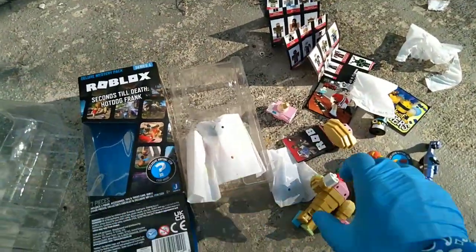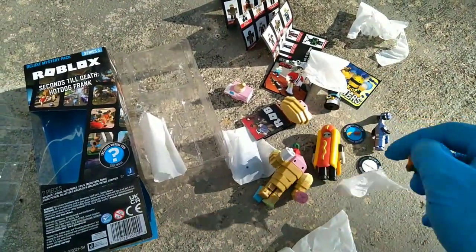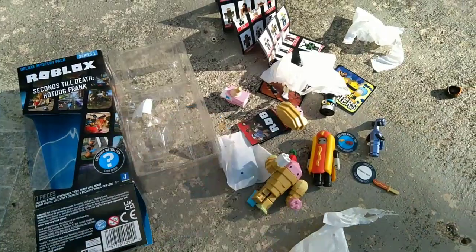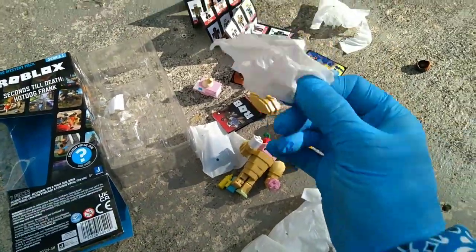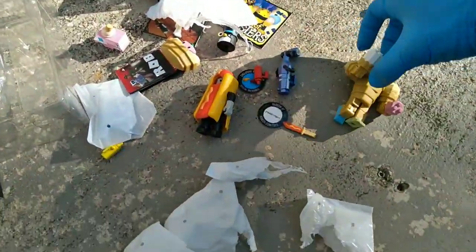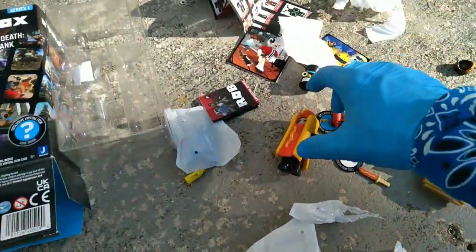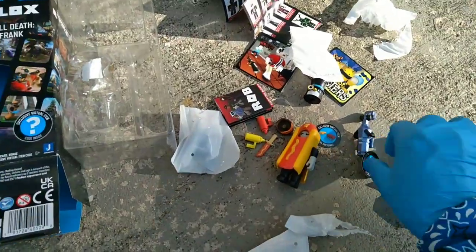Let's see what comes with Hot Dog Frank. A hair piece. Ketchup and mustard knife. Ketchup and mustard — weak accessories, my dude. That other guy had so much cooler stuff. Look — Melzer was chonky with a rolling ice cream truck, an ice cream machine gun, and a companion figure. Hot Dog Frank just has this — lame.